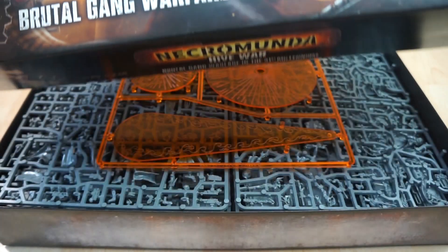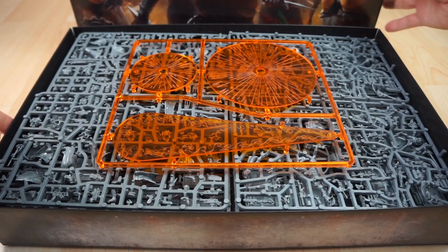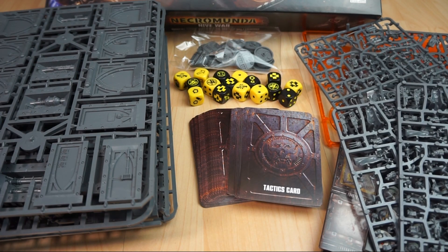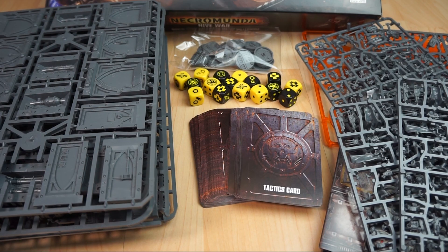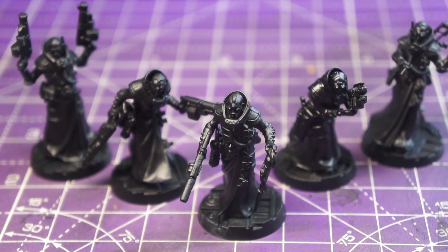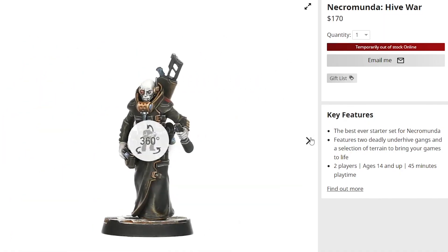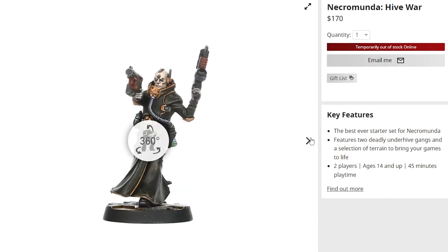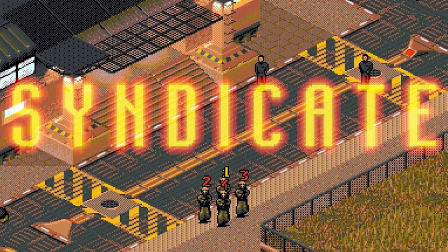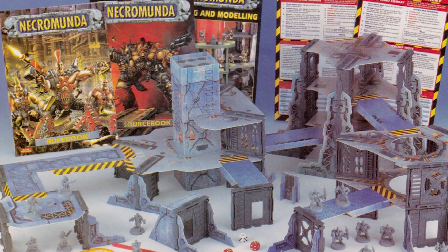I recently started to get into Necromunda after getting my hands on the Hive War box, which included terrain, books, accessories and two gangs to get new players into the game — the Escher Gang and, these bald-headed, vision-enhanced ghosts, the Delight Gang. As soon as I saw these chaps, I was immediately struck by how reminiscent they were of the cybernetically modified agents from a vintage Amiga game called Syndicate, that came out at around the same time as the original Necromunda tabletop rules.